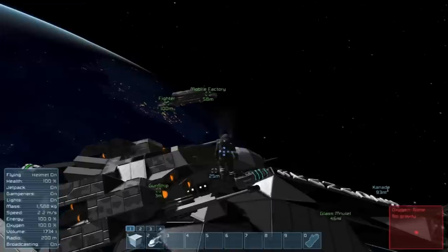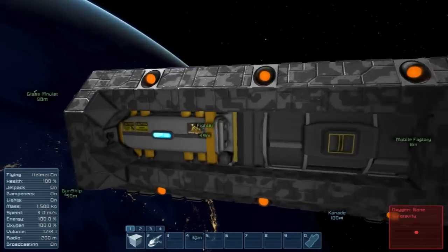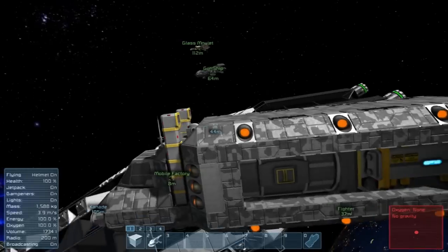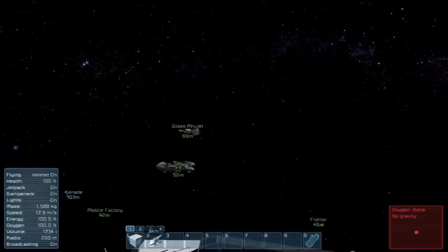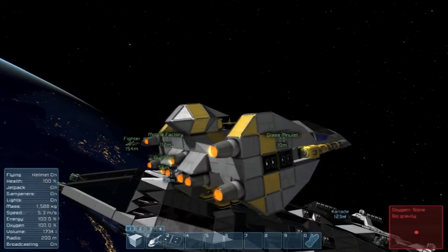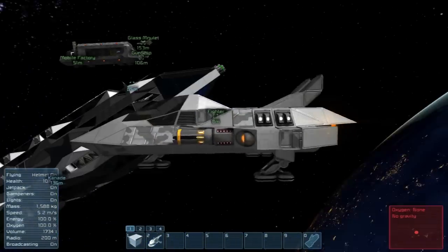These aren't little ships either — well, they are, but they're not. Mobile factory with a refinery in a cargo container — that's kind of cool. They had a little truck! Looks like little exhaust ports — that's awesome. Fighter. Glass. Minulet — I wonder if I'm saying that right. Just another fighter, I guess. These have some pretty cool-looking little guns on them. I want to try these.